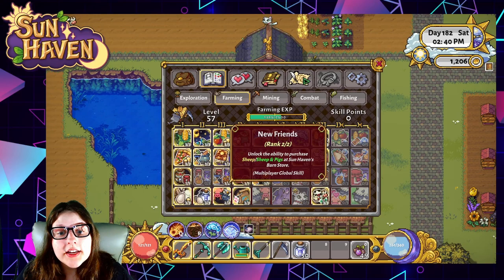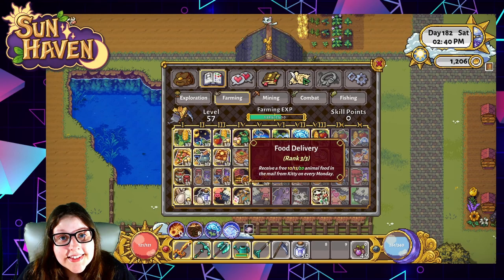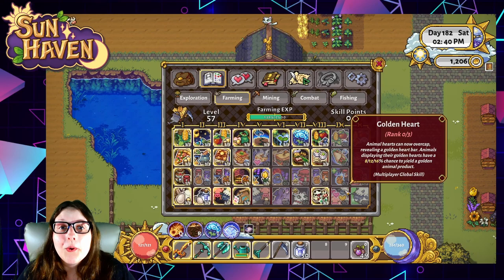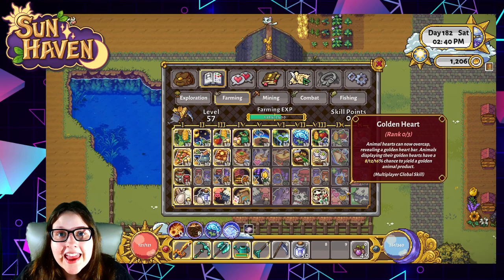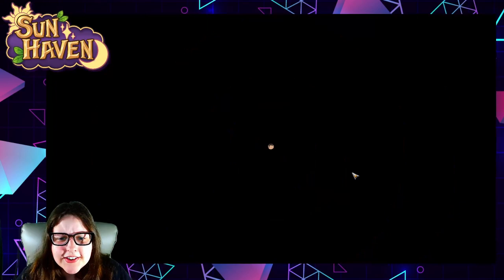Another skill to invest points in is called New Friends — that's the ability to purchase sheep and pigs from Kitty in Sunhaven, and you'll have to spend two points on those. Another cool perk to consider is Kitty sending you free food once a week — invest some points there and she sends goodies every Monday. The last perk I'd like to mention is Golden Heart, which increases the chance that your animals give you a golden produce item for more coins. Something to invest in once you've got your production and coin flowing — those first two top shelf perks are Happy Animals.